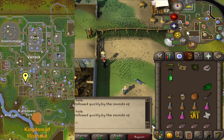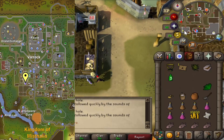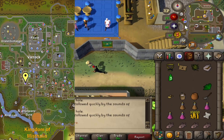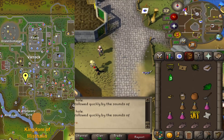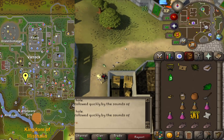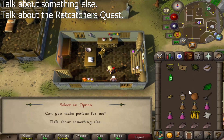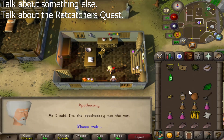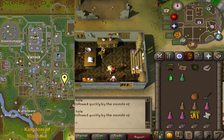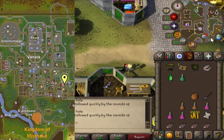Head to the Apothecary in the building to the west. Speak to the Apothecary — I'm leaving out the chat option numbers for this one because they may be different depending on what quests you may have done, so you're better off reading the options you're picking. Go back to Hook Nose Jack. By the way, you need at least five pieces of fish now — it can be raw or cooked but it must be fish, not just any food. Pass by the bank and get that first if you don't already have it on you.